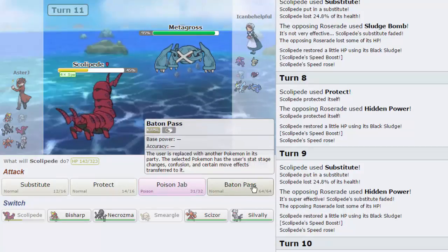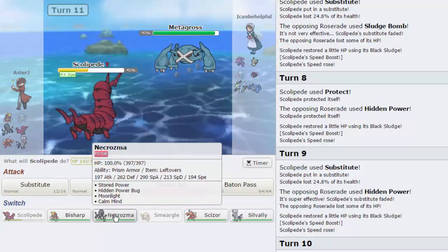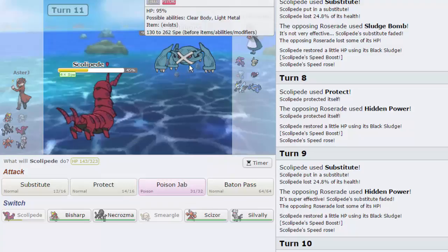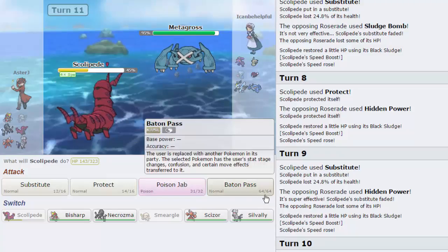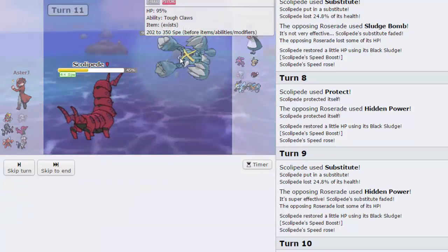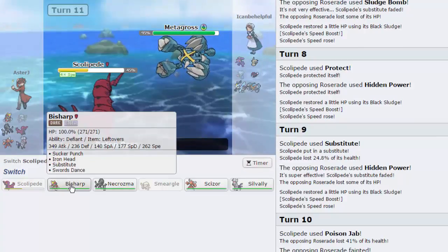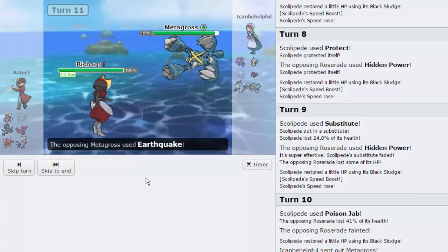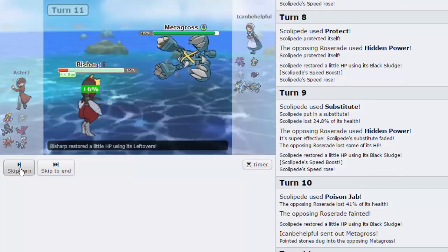What I'm gonna do is Baton Pass into Bisharp — actually, that might do a lot of damage, I'm not feeling that. Let's Baton Pass into Bisharp, hopefully he doesn't go for the Earthquake. That would suck. Let's go for it — he goes for the EQ. We live it though, okay. I don't know if he's gonna want to take a Sucker Punch, but that's exactly what we're gonna go for.